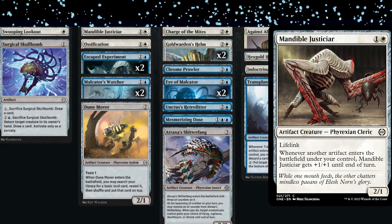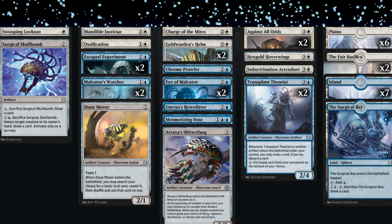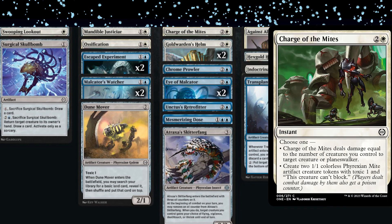The sickest interaction was swinging with the Mandible Justiciar — the opponent blocked with two 2/2s, and Ryan cast Charge of Mites at instant speed to make two 1/1s, pumping the Justiciar to a 4/3 and trading with both blockers. Charge of Mites is underrated but Ryan plays it a lot in White/Blue specifically because it turns on the Eyes of Malcator at instant speed. In this draft, people were disrespecting and under-evaluating blue cards — Unctus's Retrofitter is a solid bomb.